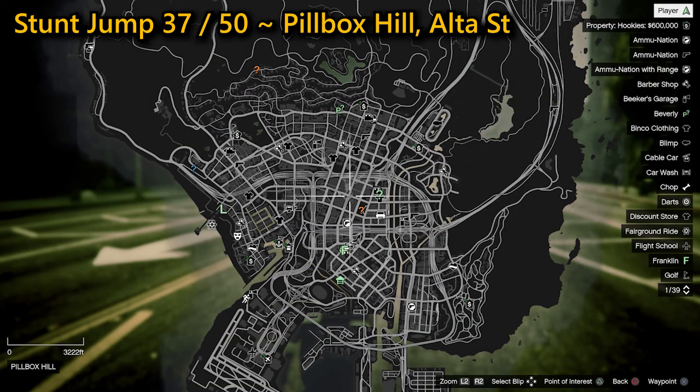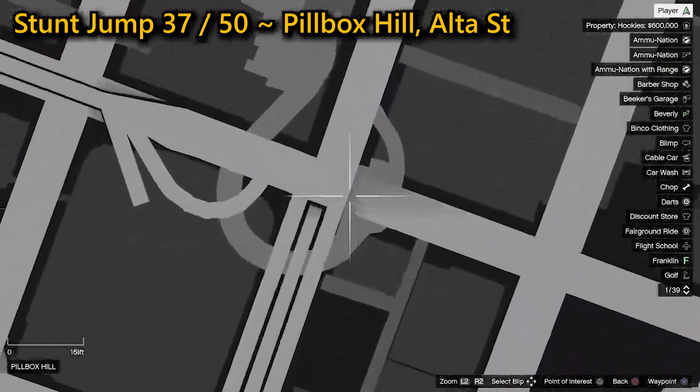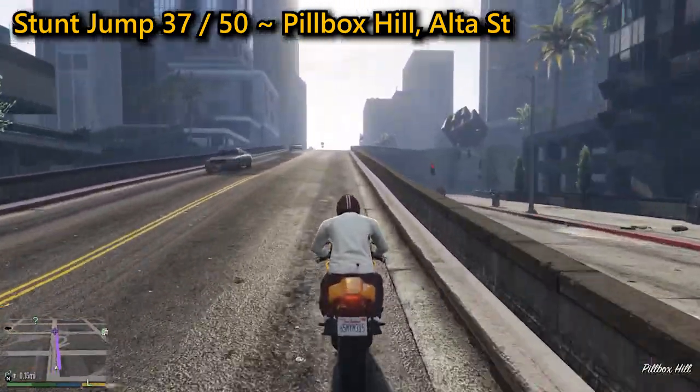Your 37th stunt jump can be found in Pillbox Hill on Alter Street. You need to go up the ramp then continue east through the gap at the edge of the road in between the cones, landing safely on the road below where you'll complete the jump.